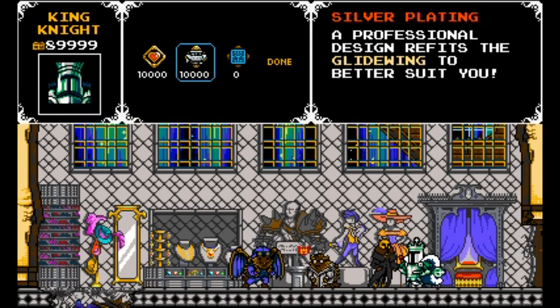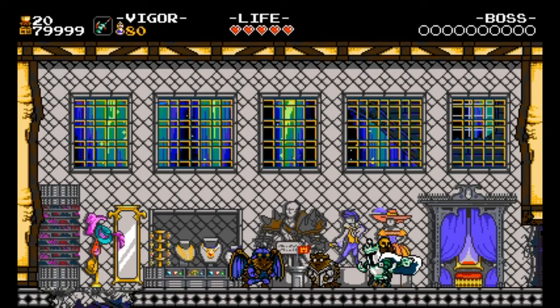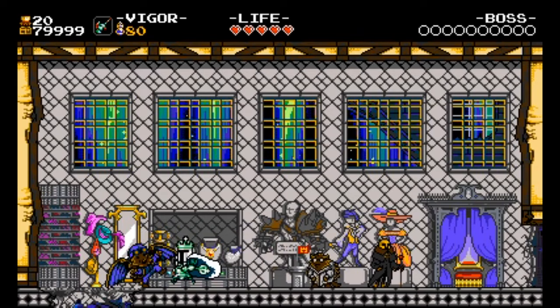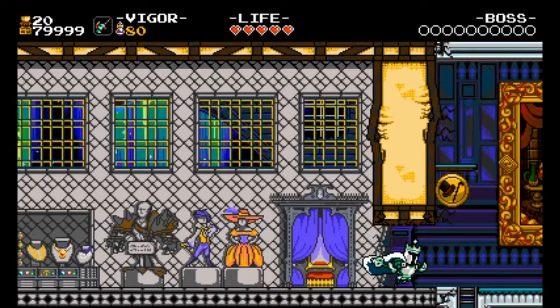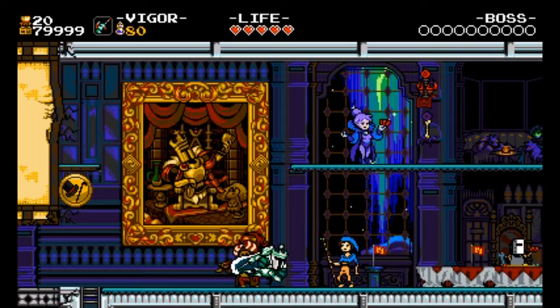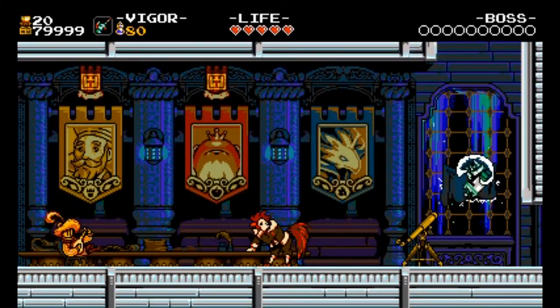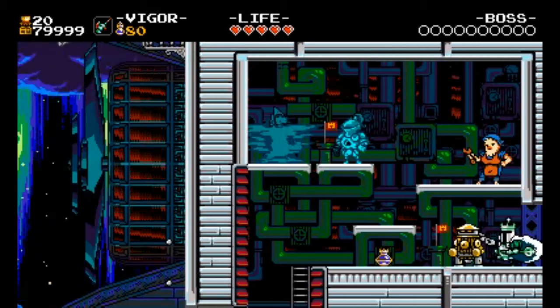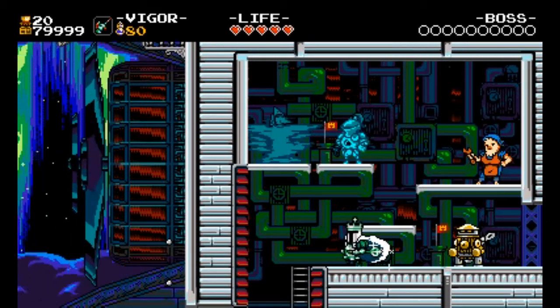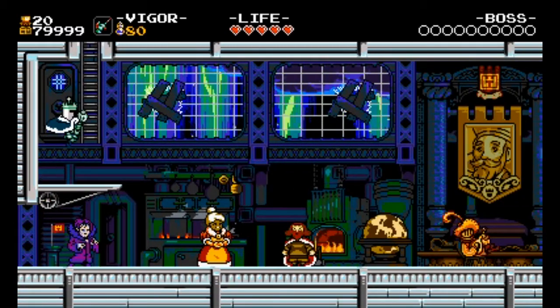Let's go ahead and get some silver plating for the Glidewing. Admire from the outside! It's blue walls and silver coating on all the walls that aren't in the background. It's a rather nice overhaul. You can also get gold plating, but that turns all the blue into green, and I don't like that nearly as much.